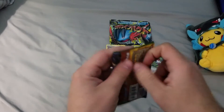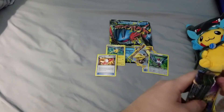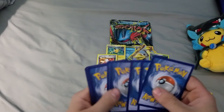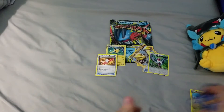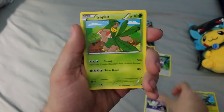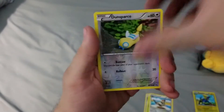And for our final pack — here's hoping for that Shaman. We can only pray. We got a Switch, a Trapinch, a Tranquill, a Dunsparce, and a Dragonite Regular Rare.